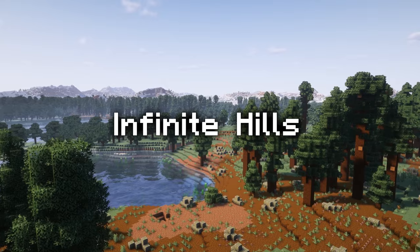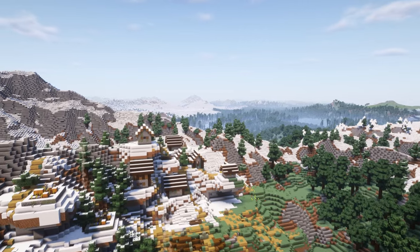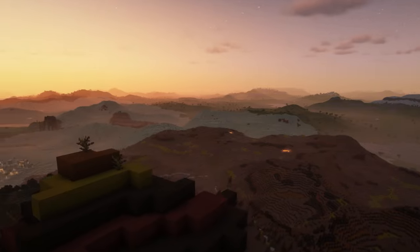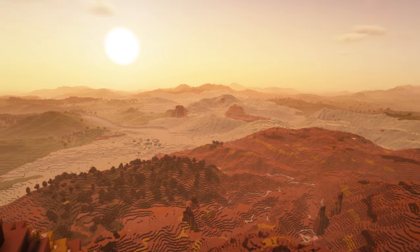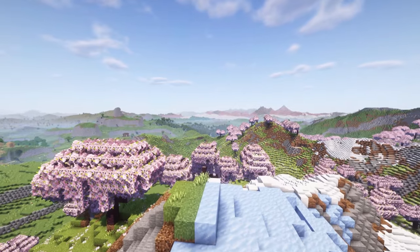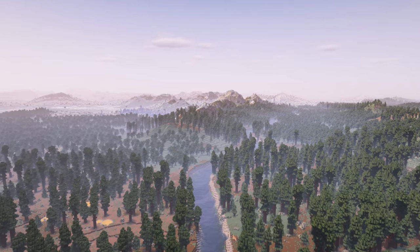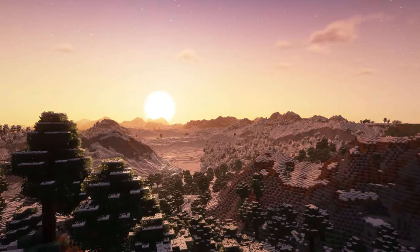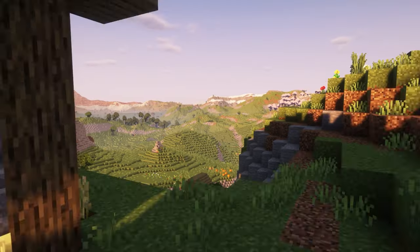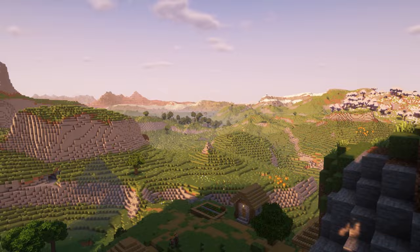The third and last preset is named Infinite Hills. It's somehow very different from the first two as it really aims to be used with a low-end computer. It's the fastest preset in terms of terrain generation and takes the least resources to play on, even with distant horizons. You could say it generates worlds that resemble the Minecraft I knew 10 years ago, with a lot of high hills but no real mountains. If you have a big city project, you should go for this one.